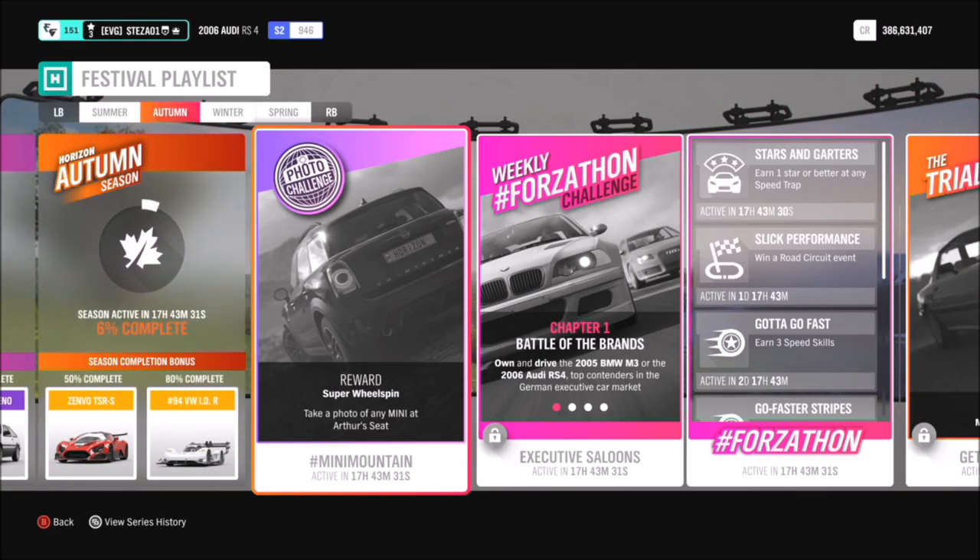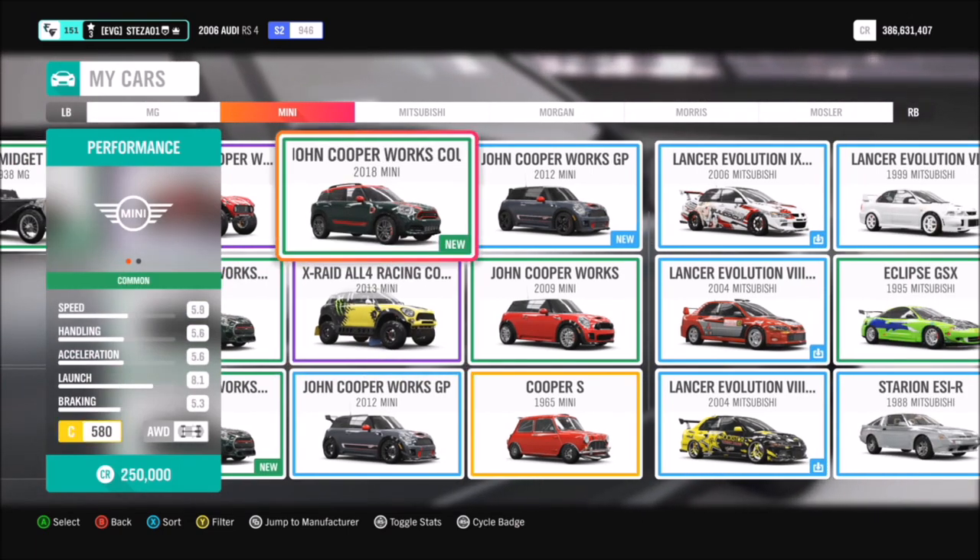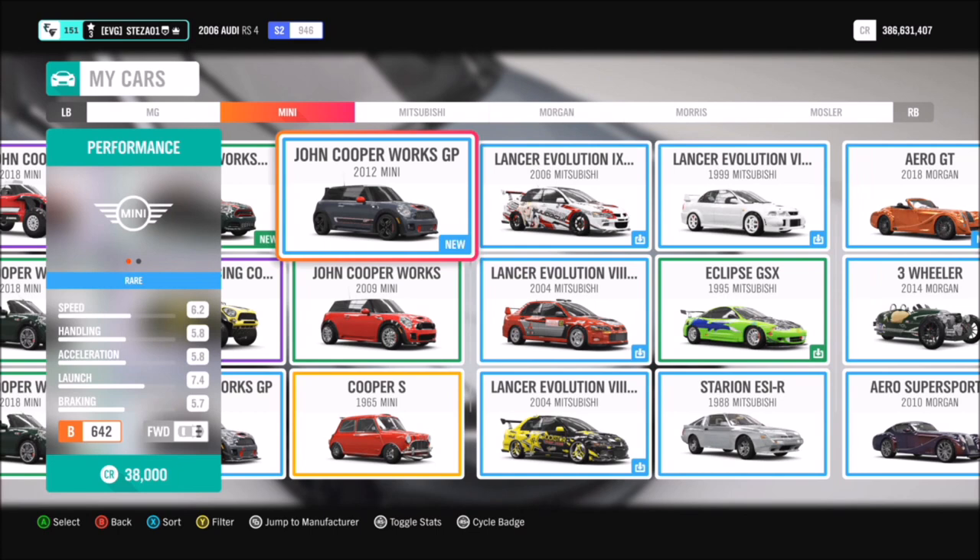So what you want to do first of all is get yourself into a mini. You can pick whichever one you want — there's only a small selection — but I went for the 2012 John Cooper Works GP Mini Cooper. You can pick whichever one you want, it's entirely down to yourself.